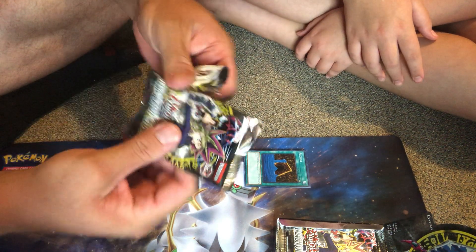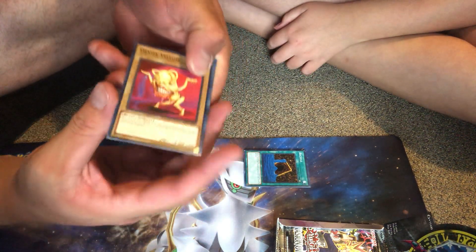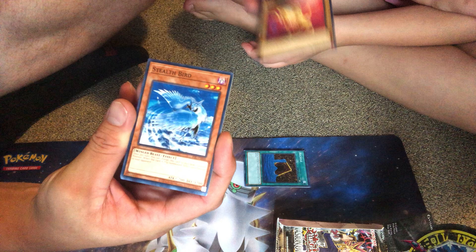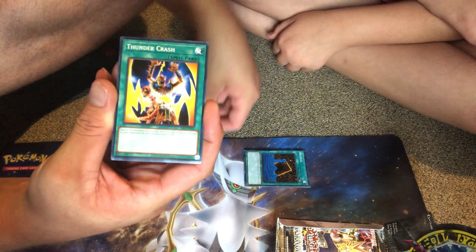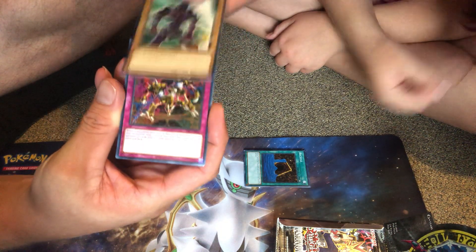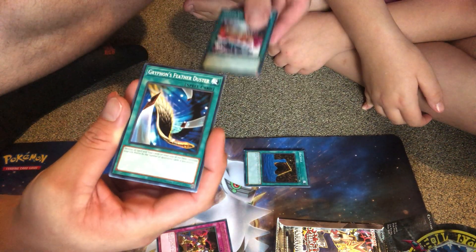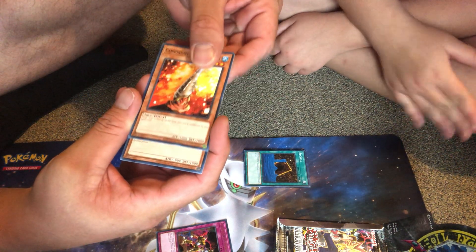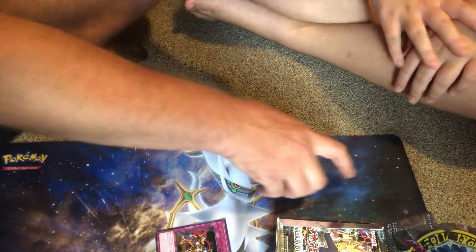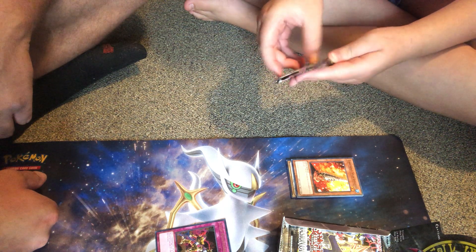I'm gonna open my first pack. To be honest, I'm not super worried about what I pull because I have most of the cards in this set, but this is just too cool a thing. Looks like I got a Jama Yellow, Stealth Bird, Thunder Crash, Sea Serpent Warrior of Darkness, and Chaos — that wants to be Seahorse that changes appearance. Not bad. The only rare I got — that salt seashell fish thing — is actually not a bad common.